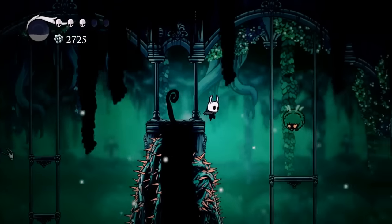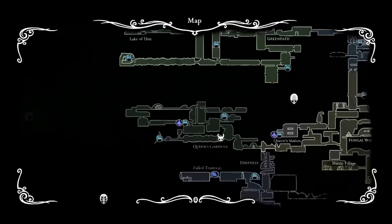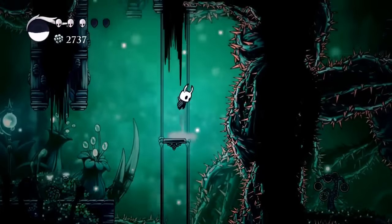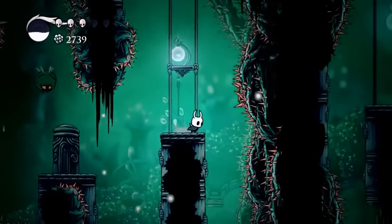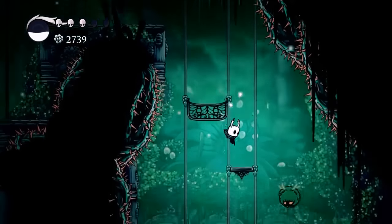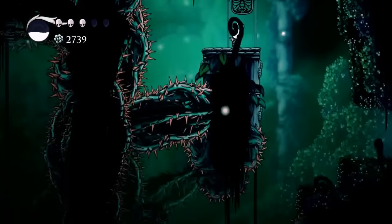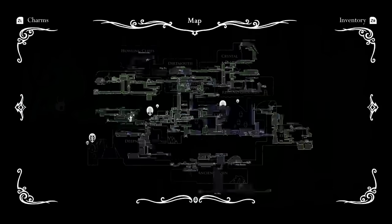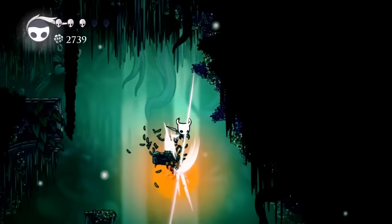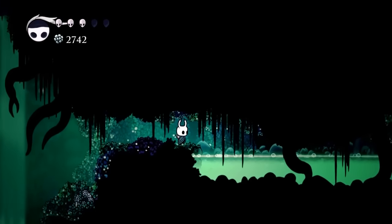Try not to take too much damage through here — as I fall and take damage. Alright, so we made our way to the end of that path. We're going to go one more room to the right. We have to come up and drop back down. So this room right here, we're still going all the way to the right.